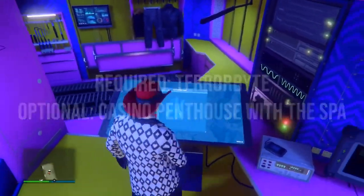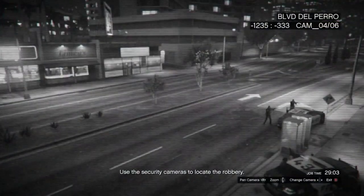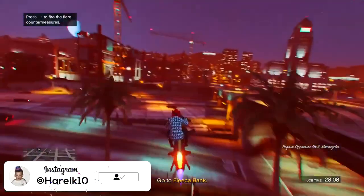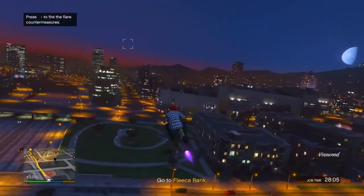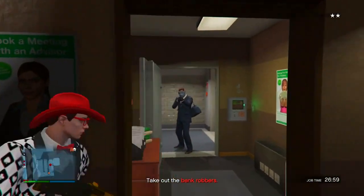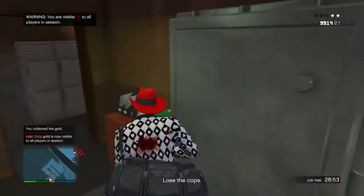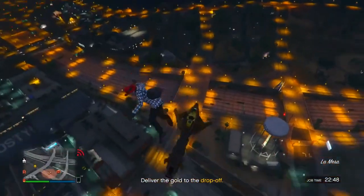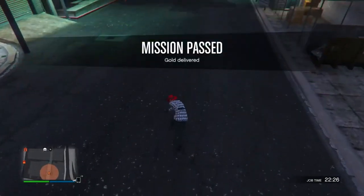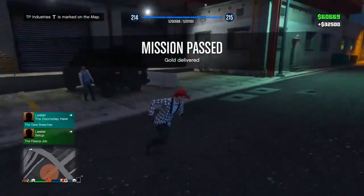First, go up to the touchscreen, click right on the d-pad, and start a robbery in progress at the bank. I suggest you use an Oppressor or a helicopter to move around to make this quicker. Take everybody out — here's the guy with the duffel bag. Steal the duffel bag, then go fairly high up and parachute right onto the drop-off circle. We got 32 and a half thousand, so this gets you some good extra money as well.